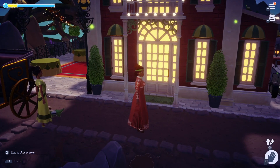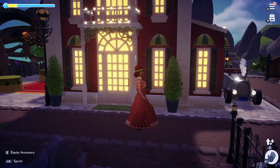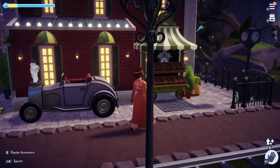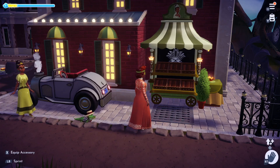Then we come back out to the front of Tiana's palace. Continuing down the side, we come to Tiana's stall. It's usually packed with meals, but I already bought them all for energy.